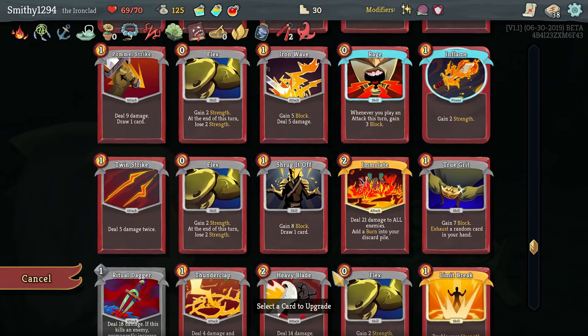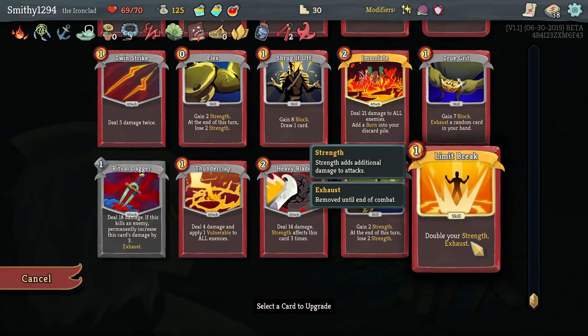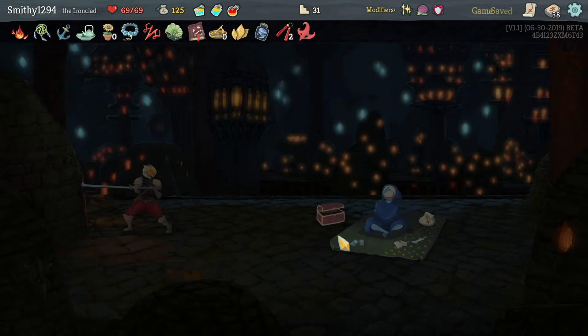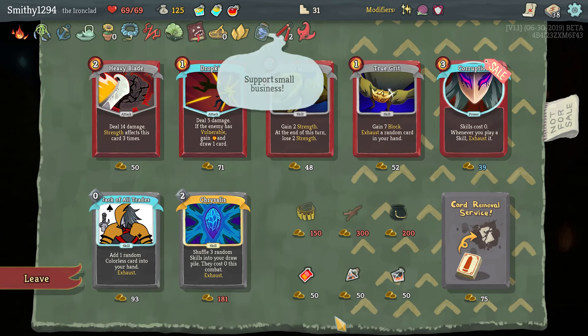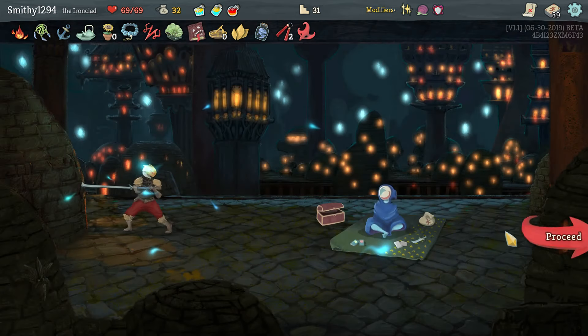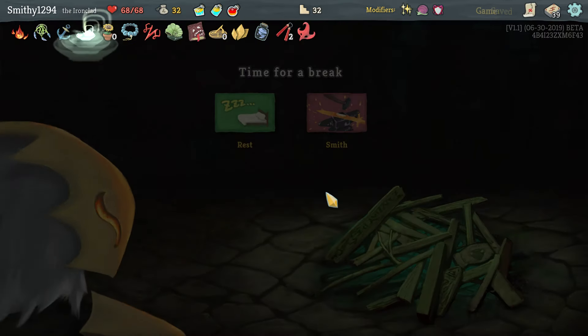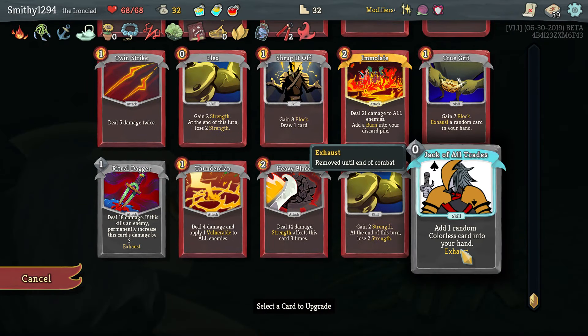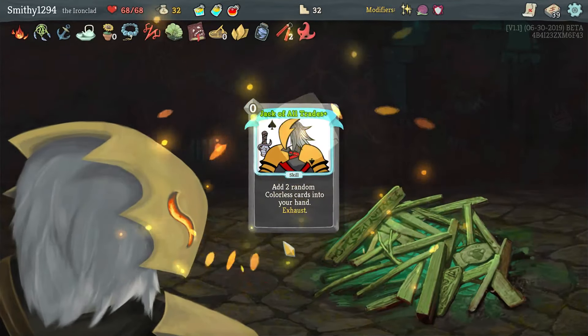I think it's definitely throwing me into a strength build. Would Ruby get anything else? Probably not. Dead Branch would have been an interesting one. Let's go with Jackball Trades - I like not knowing what you're going to get. Let's get two of them as well.